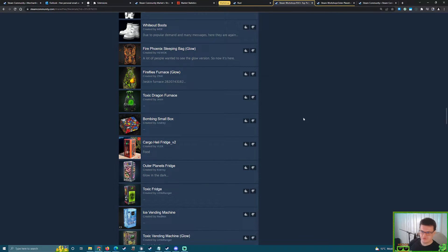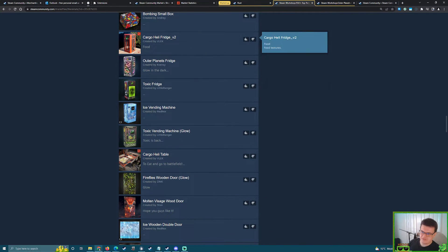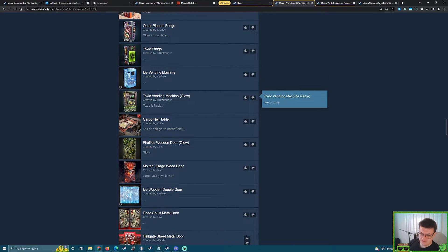We could see some Bombing Collection picks. Now we're seeing some fridges. I was very hopeful we'd see the Outer Planets Fridge in the August wipe day rotation — it didn't happen. I'd like to see some deployable skins for items that haven't had skins in a long time, fridge being a great example. Let's also not forget vending machines — Toxic Vending Machine was a great pick Mr. Micro for the Saturday Skin Showcase.